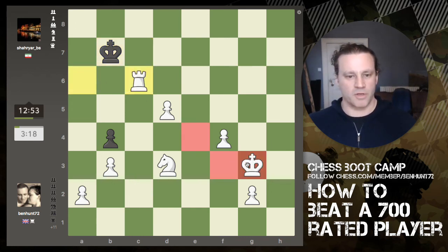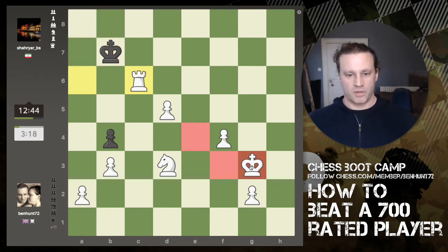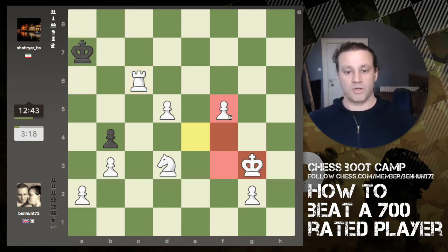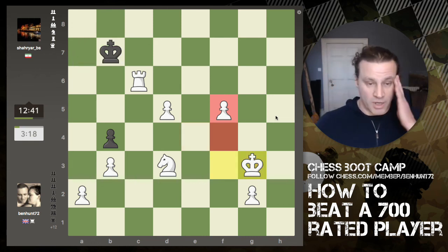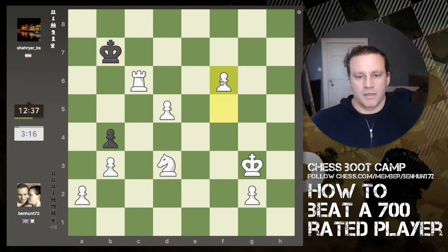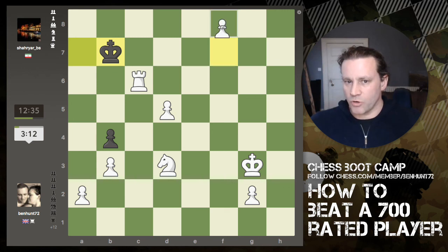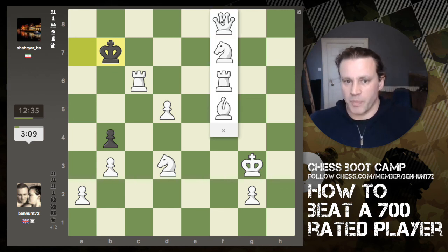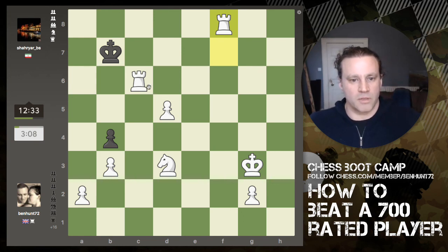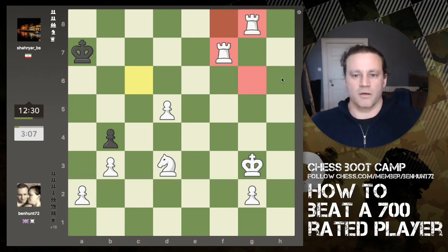I'm just going to pre-move a couple of moves because the king is now actually trapped in these four squares of the board, so I can quite happily pre-move most of my next moves. I need to be very careful of course not to stalemate my opponent. It should be a pretty formal walk-in now. I can get a rook or a queen — let's make it a rook just to keep life simple. I can come here, then go there, and then go there — that will be checkmate.